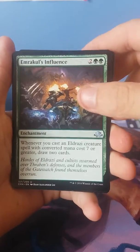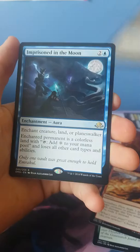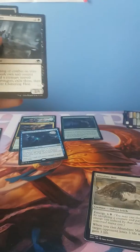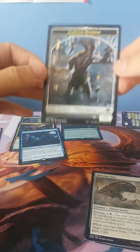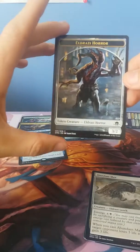It's all commons. It is Imprisoned in the Moon — all these things I don't understand. Another one of these. And an Eldrazi Horror as our token creature.